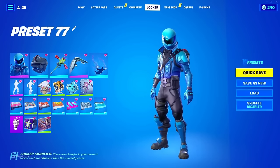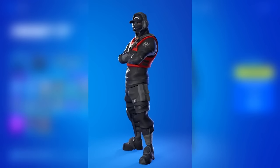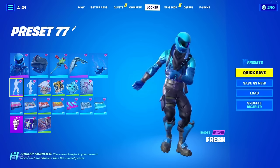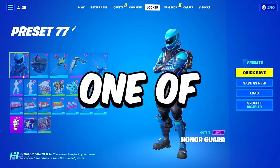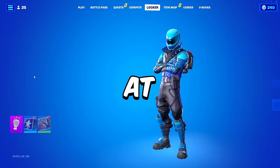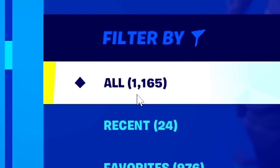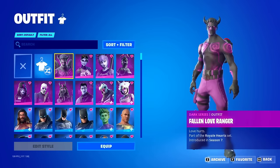This locker is looking crazy. They have the Honor God skin which is exclusive, the Stealth Reflex Bat Blink so we know they have another exclusive skin, the Eon Glider, the Fresh emote, and a bunch of rare emojis from Stream Elements. This is definitely going to be one of the most unique lockers I've ever looked at on my channel. They got over 1,100 skins — this is going to be a stacked locker, that's for sure.